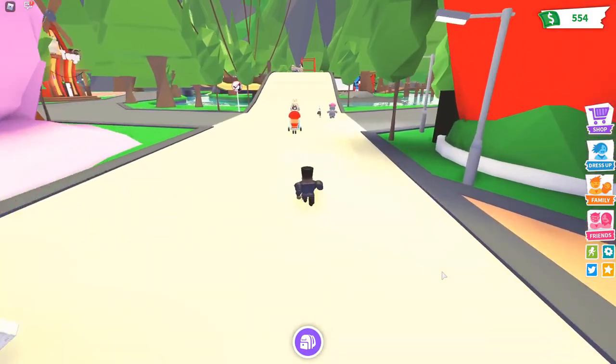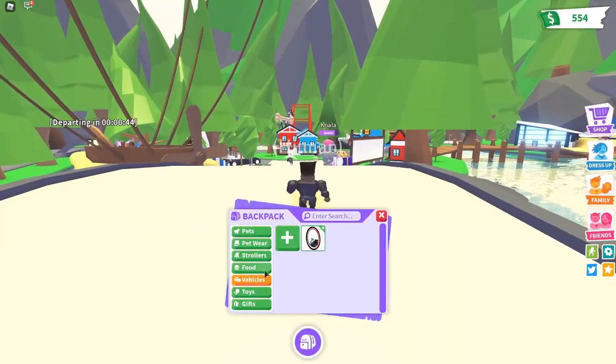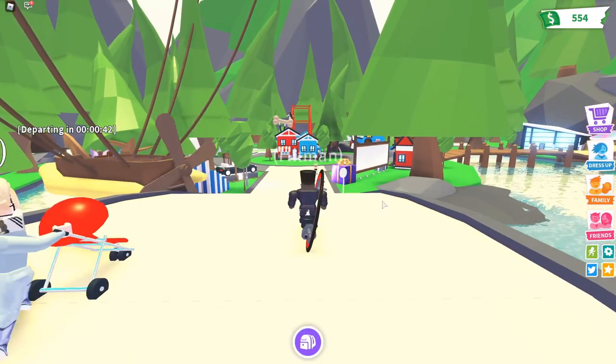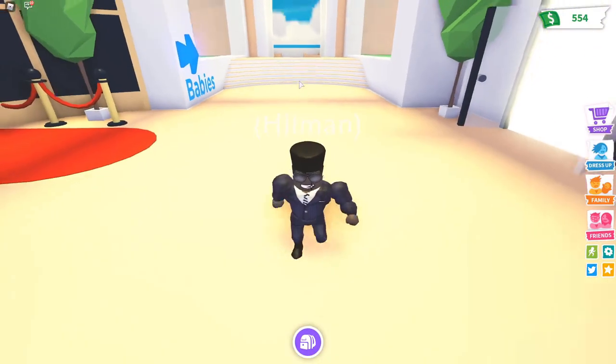Now what you want to do is run over the bridge — it's going to take a very long time to run over the bridge, but that's okay because I use my legendary. Now you go to the nursery and get your cracked egg.